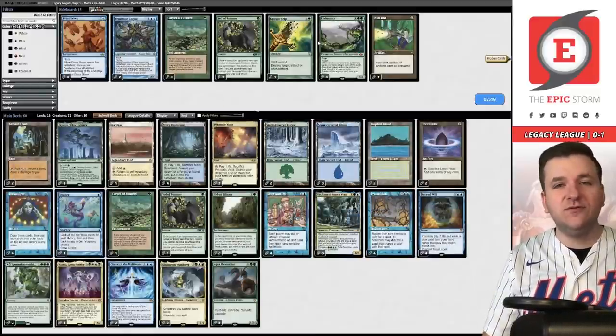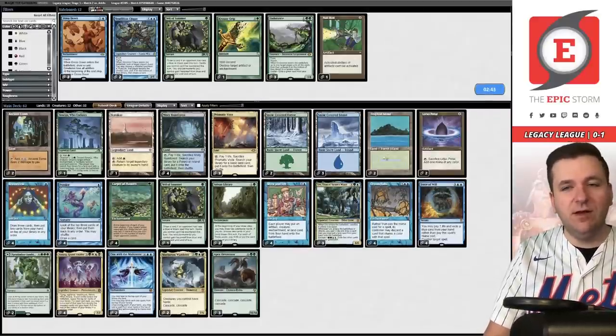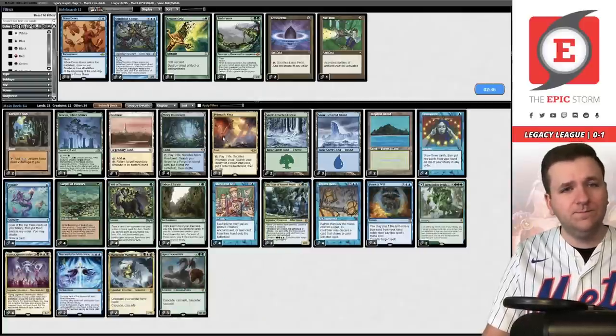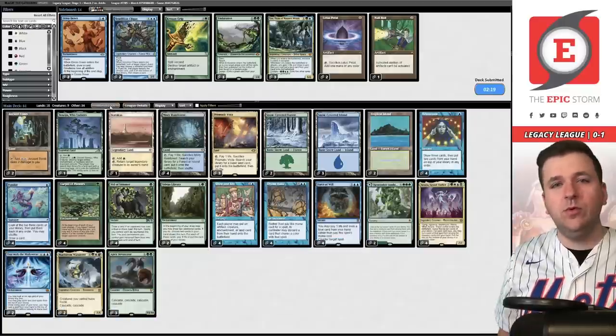Let's cast Atraxa again discarding Brainstorm. We'll keep the original Atraxa, Maelstrom Wanderer, Lotus Petal, and our opponent concedes. Dream Halls is too good — you weren't allowed to hardcast Omniscience there, but because Dream Halls only costs five we were able to do it. In this matchup you definitely want Carpet of Flowers over Lotus Petal. You likely want Veil of Summer as well, and I kind of want to take out the Arros. I don't think we're going to be able to out-grind or out-fair the fair decks.